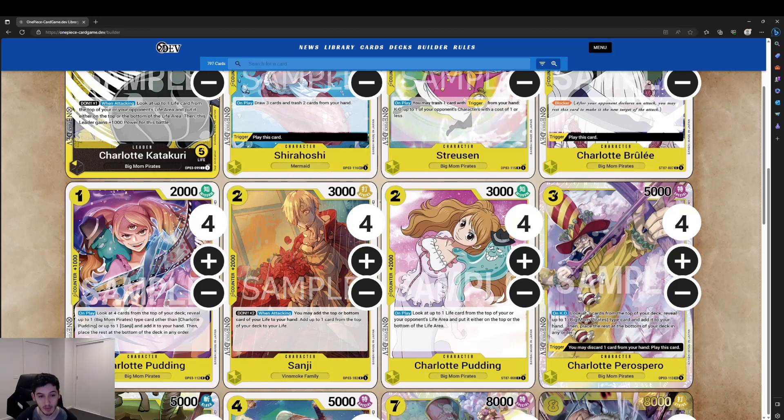One of the Sanjis we can grab is the 2-cost 3k Sanji with a 2k counter and a pretty good attacking effect. Don x2 when attacking: you may add the top or bottom card to your life and up to one card from the top of your deck to your life, so it's a net plus one to your hand. Although nothing hurts more than taking the bottom life and having it be a Charlotte Brulee or a trigger you actually wanted there.